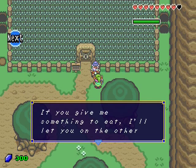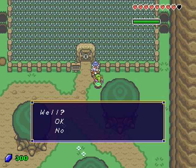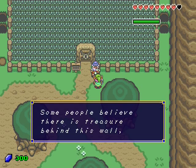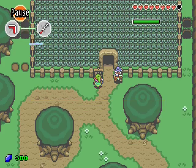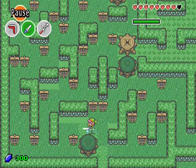If you give me something to eat, I'll let you go on the other side of this wall. Give me that apple pie. The NPC eats the pie in appreciation. Some people believe there is a treasure behind this wall, but I've never found any. Wall of surprises.